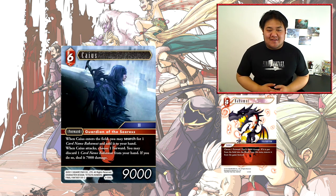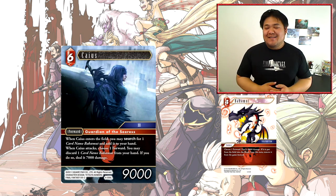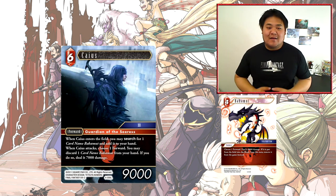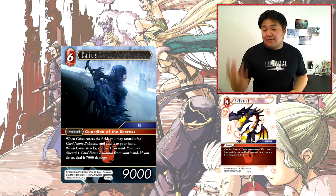Next we have the first legendary of the set — Caius. Caius is a 6-cost 9000 power forward. When Caius enters the field you may search your deck for one card named Bahamut and add it to your hand. When Caius attacks, choose one forward — you may discard one card named Bahamut from your hand; if you do, deal 7000 damage. So Caius is kind of like Lightning from Opus 1 — a 6-cost 9000 power forward that searches for a specific summon.